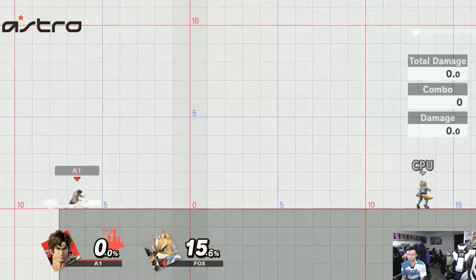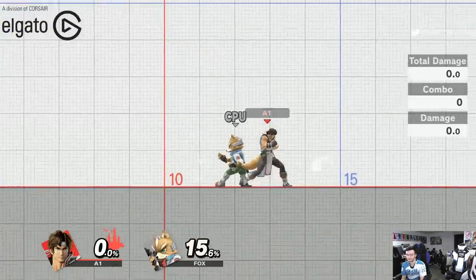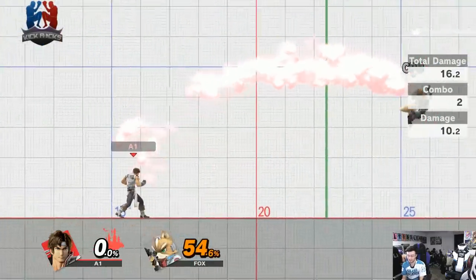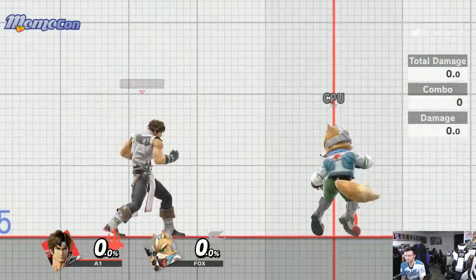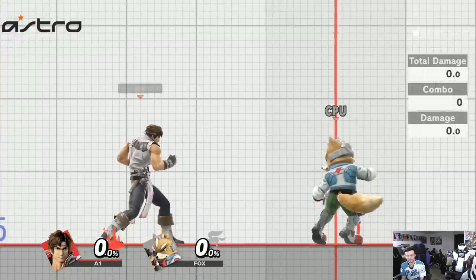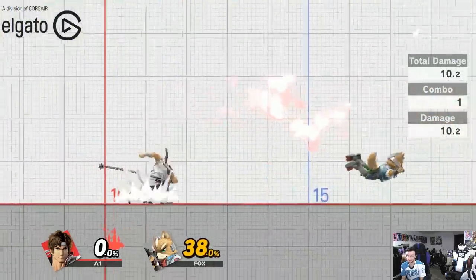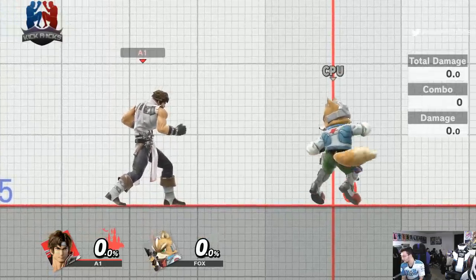The cross has a lot of mix-ups. If an opponent jumps over it, you can play around waiting for it to come back and use it to manipulate what they'll do. If you hit them with it while it's returning, you can combo off the return hit. The cross does about nine damage each way. It is clankable though — many projectiles and shields can send it back — so it's not the most powerful projectile, but it has unique properties that make it very strong.